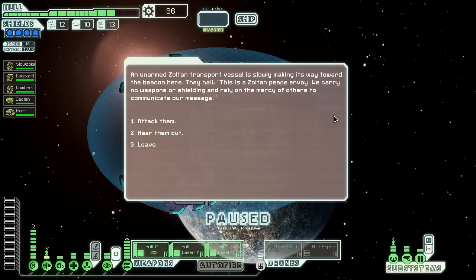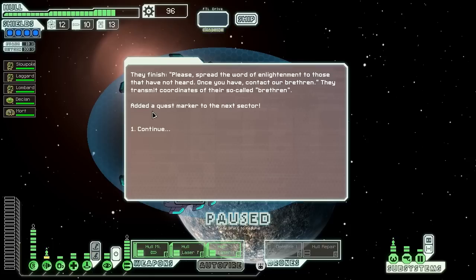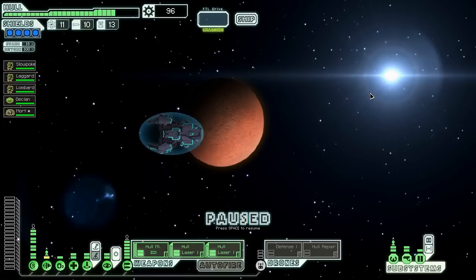Please be Zoltan researchers — nope. This is the Zoltan Homeworld's main event though. An unarmed Zoltan transport vessel hails us, saying they are a Zoltan peace envoy carrying no weapons or shielding. We agree to hear them out. They talk at length about peace and harmony — either it's beyond our simple mind or it's all nonsense. They say to spread the word of enlightenment and contact their brethren, giving us coordinates. We'll find them in the next sector hopefully. Let's jump to the distress beacon and see if they have anything lovely for us.